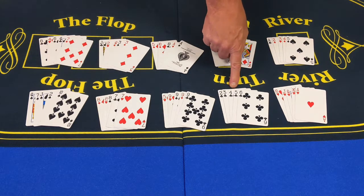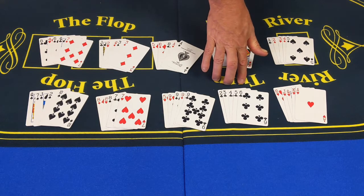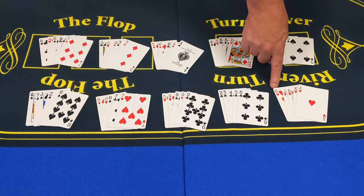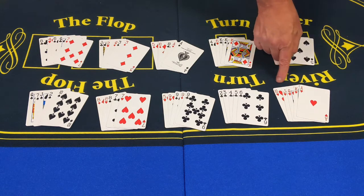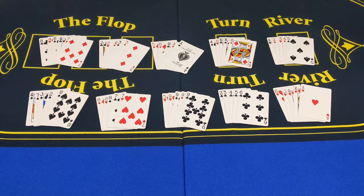Now comes the next one — this is a straight and a flush combined, so it's called a straight flush. We have two, three, four, five, six, all of clubs. This is a super good hand, very uncommon and hard to get. Now, the final best hand is a royal flush. This is just another straight flush, but it starts at ten and goes jack, queen, king, ace. This is a case where an ace is in a straight but it's at the top, after the king. You probably won't see that hand during casino night — it's just a very hard hand to get.